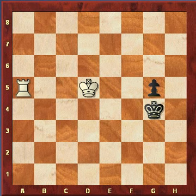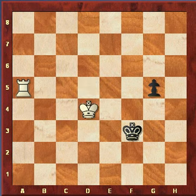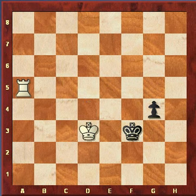It complicates the winning solution, so if white is in a losing position incorrectly, black could even get the draw. This position is winning for white; however, he must play it correctly. Because if he tries to outflank the king from here, black has the draw.